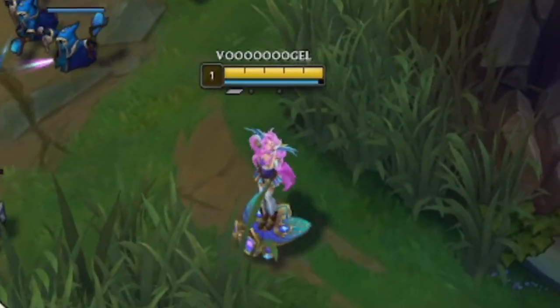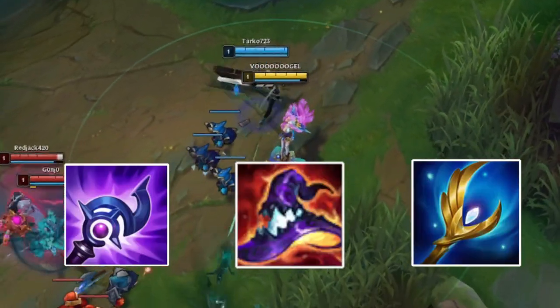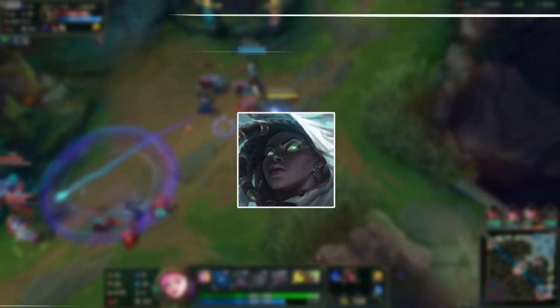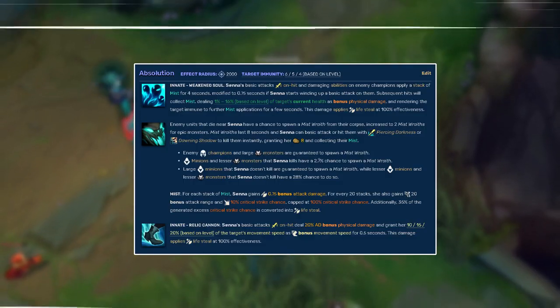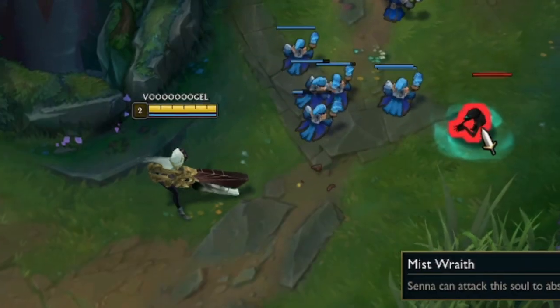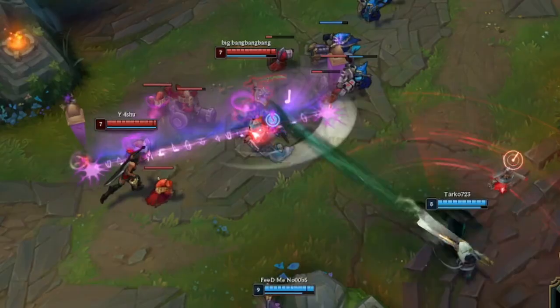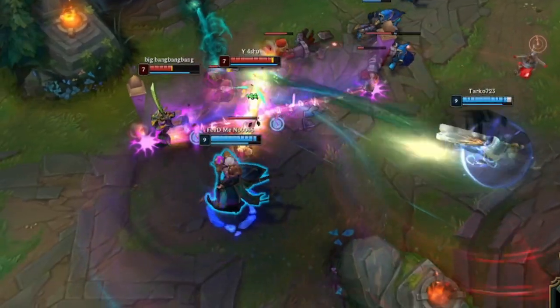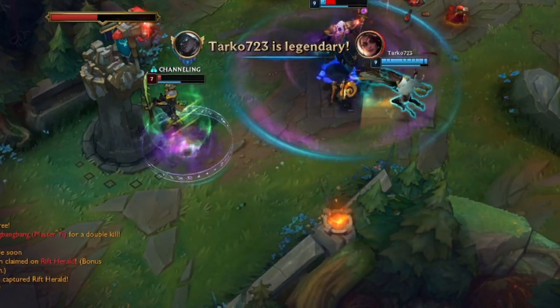At the beginning I need to clarify that Seraphine is the one taking the farm, since she is going to build AP items which are quite expensive. Senna doesn't really need CS, since she has her souls she can collect - her passive increases her attack damage, her range, and her crit chances, while also granting 8 gold for each collected Mist Wraith. That's how these small things are called. This is one reason why Senna doesn't struggle buying expensive items without farming any CS.